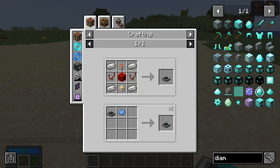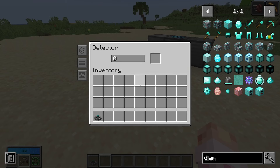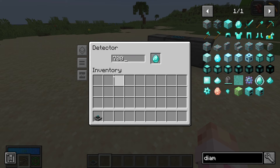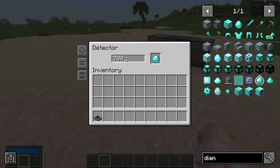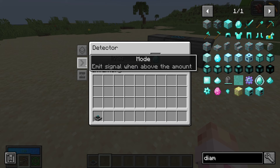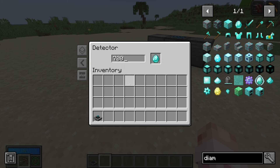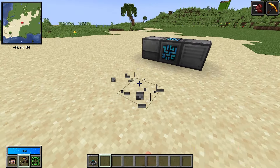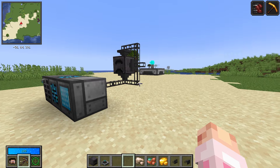There's even more functionality you can squeeze out of these blocks through a detector. Detectors are a pretty cheap craft and they're so useful for maintaining farms. All they do is take in a number — say 700 — as well as an item, say diamonds. The mode is the most important thing: it can emit a redstone signal when there are exactly 700, more than 700, or less than 700 diamonds in your system. Combined with the ability to turn off and on exporters and importers with redstone signals, you can control farms.